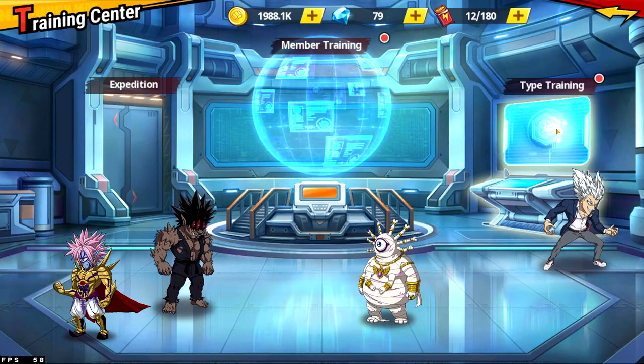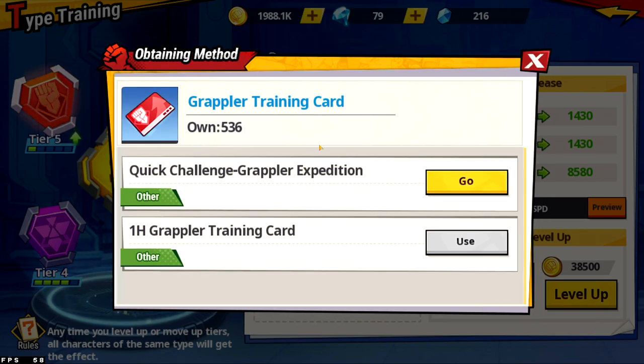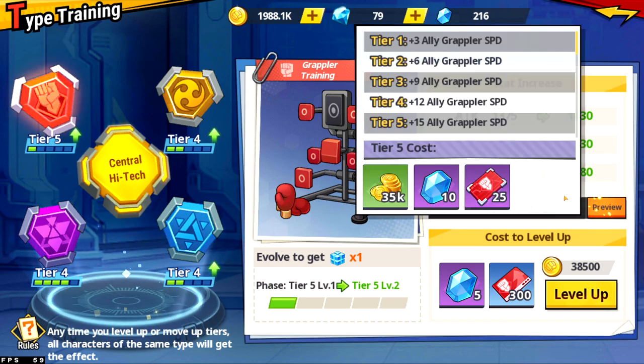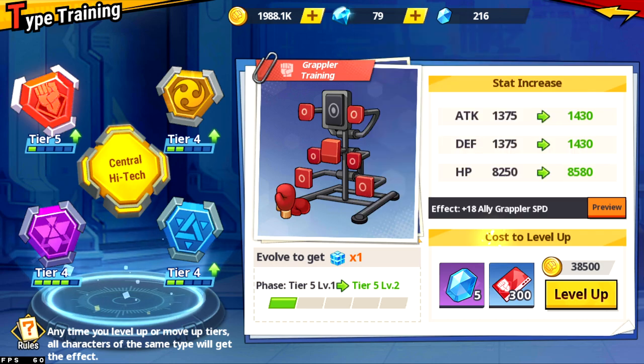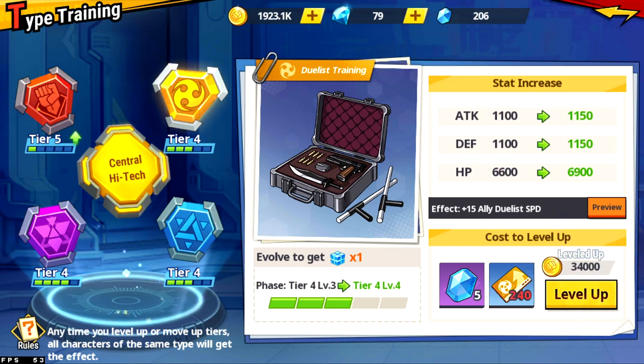So if we come over here to type training, this is where you're going to use these training cards. These are going to raise your stats by a little bit, but it also raises your grappler speed, Esper speed, or whatever you're using it for. So obviously you want to level these up as much as you can.